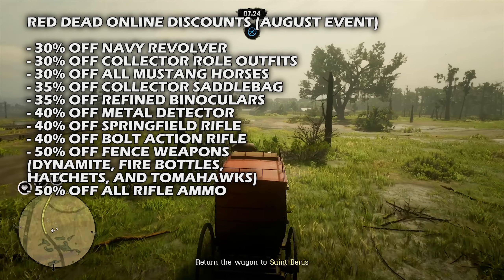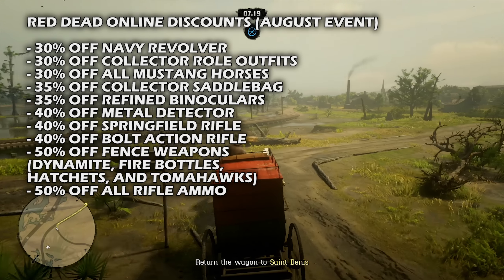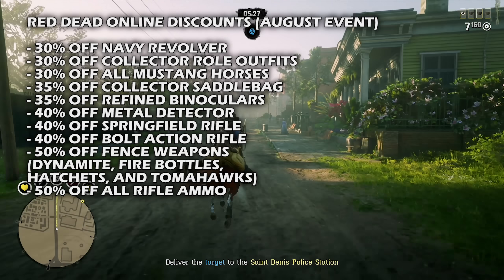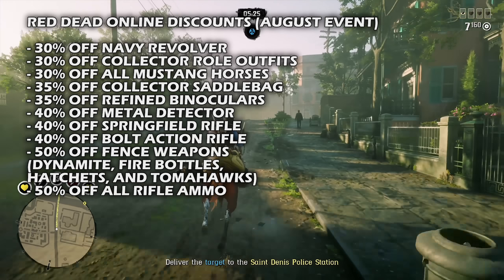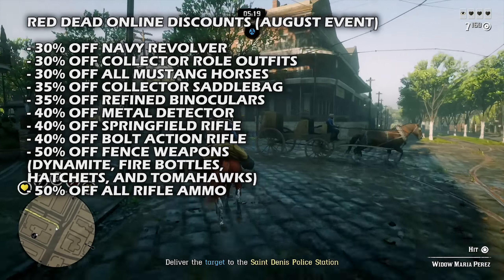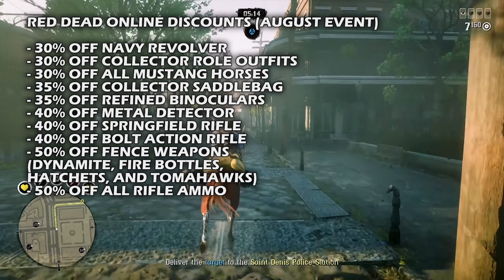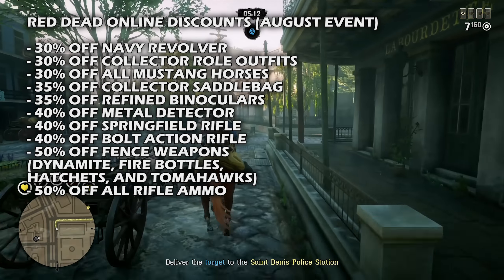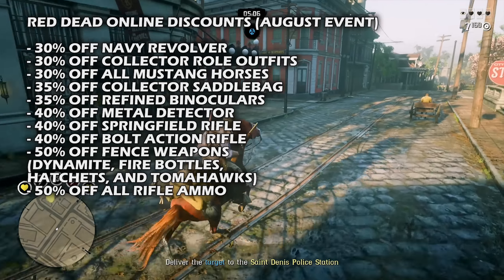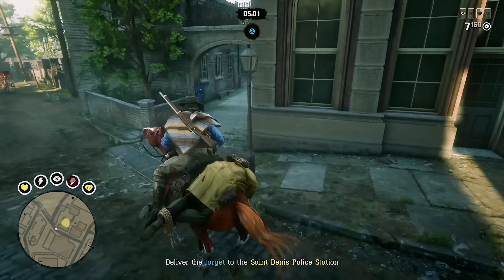Moving on to the discounts: we have 30% off the Navy Revolver, which in my opinion is the best revolver in Red Dead. We also have 30% off all collector role outfits, 30% off all Mustang horses — which are much better than the original Mustang horses since at level four bonding you get a max stamina and health ring and they have no level lock. Then there's 35% off the Collector Saddle Bag, 35% off the Refined Binoculars, 40% off the Metal Detector, 40% off the Springfield Rifle, 40% off the Bolt Action Rifle, 50% off offensive weapons including dynamite, fire bottles, hatchets, and tomahawks, and 50% off all rifle ammo.